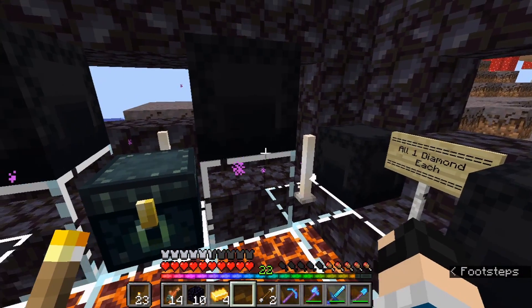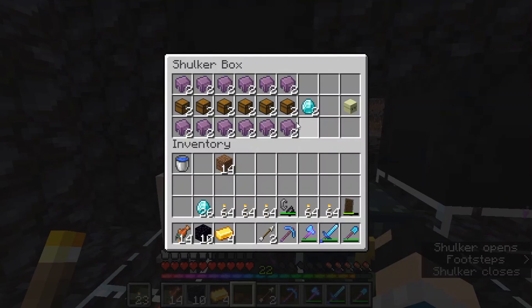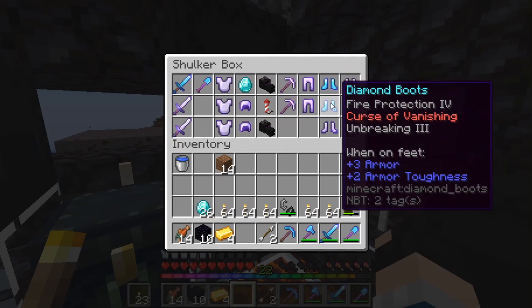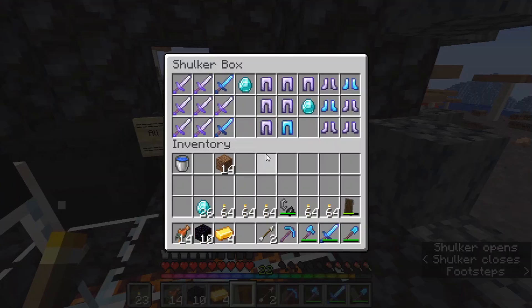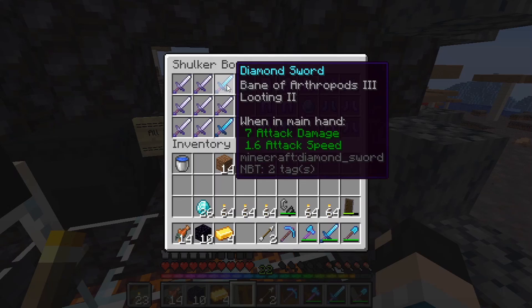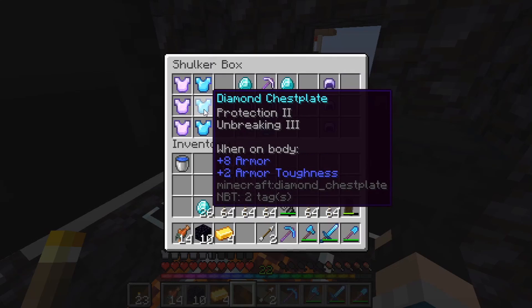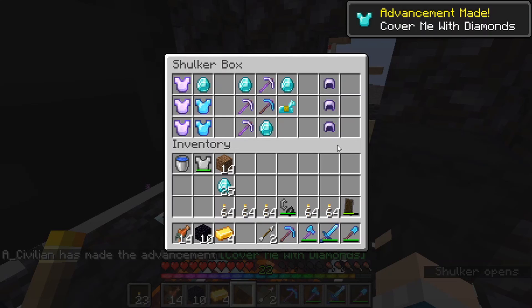Okay, so it looks like all one diamond each for everything in the chests, except for these which are one set per two diamonds. So we can grab — I kind of just want to buy all of them honestly. We've got fire aspect, efficiency. Fire protection — these are curse of vanishing. Dang, man. Everything one piece per diamond. Mending and Protection 4, looting — looting would be nice because I want to get some wither skeleton skulls pretty soon. Let's take that right there. Protection 4, Unbreaking 3 — might as well pop that on while we're waiting for some netherite and mending and stuff.